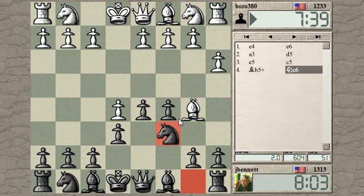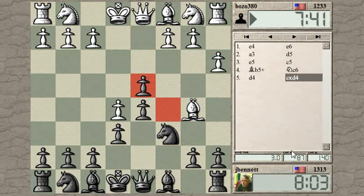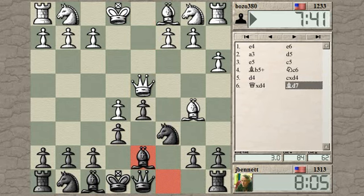I'm not especially worried about this exchange here. If he gives up his light-squared bishop for my knight, that'll be okay — he can take back with the queen because of the pin, but I will unpin and now he needs to take, I think, so I win the bishop pair.